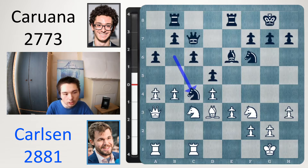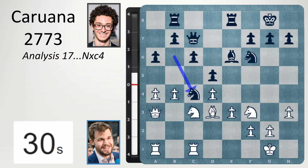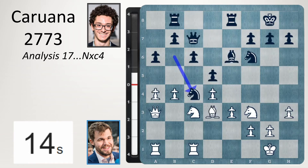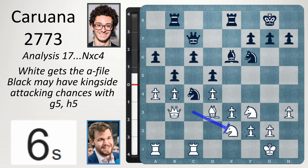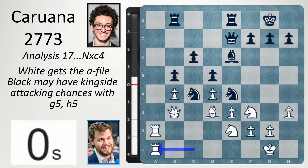Knight on c4 looks steady, and we can give it some backup with b5. You don't want to take the knight because it gives black a passed pawn, and it's well protected by the bishop. Maybe it gets support with b5, even though you can stop it with a5, but the game goes on. Maybe bishop d5 here. Now after knight c4, queen b3, b5, knight e2 trying to re-route, maybe it can go to f4. Knight e4, rook a2 planning to double. Queen e7, we can take, take, rook a1, the game goes on.